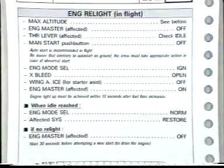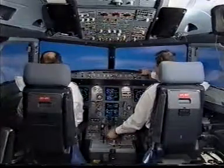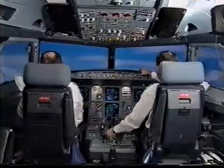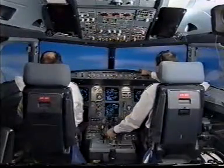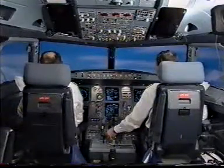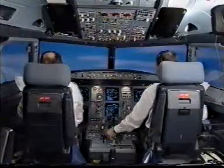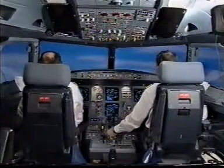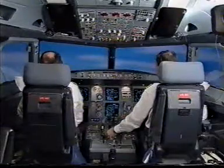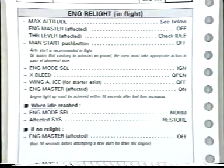Wing anti-ice off. Off. Engine master affected on. Start engine number 1. Start valve open. N2. Full flow. Oil pressure rising. N1. Time is over. No relight. If no relight, engine master affected off. Confirm. Confirm. Off. Engine relight in flight paper checklist complete.